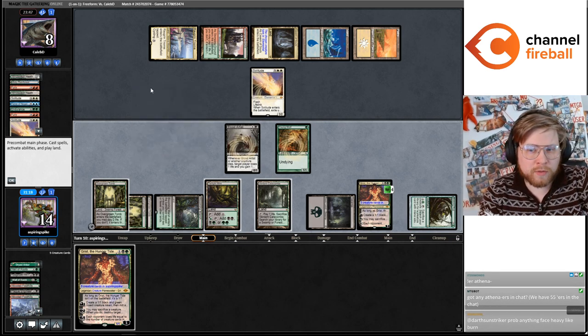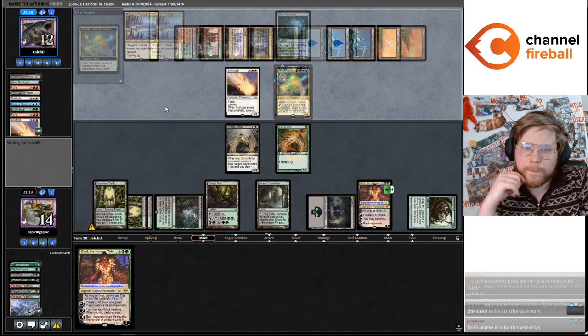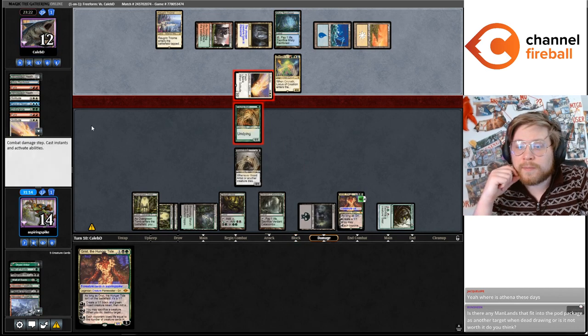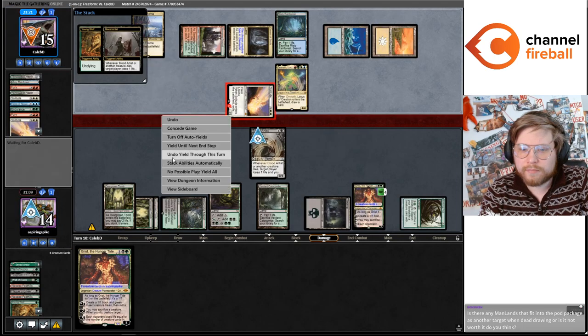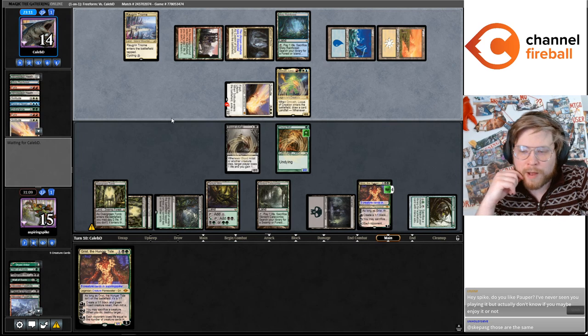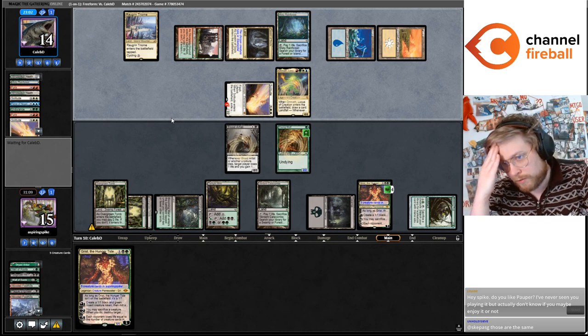I'm just going to chump block I think. Is your dog's name based on the City of the Goddess from Greece? It's based on the name she had when I adopted her. Where is Athena? She's still here, just not on the stream very often. Do you like Pauper? I haven't enjoyed Pauper in a long time. The last several times I've been playing Pauper I haven't liked it.